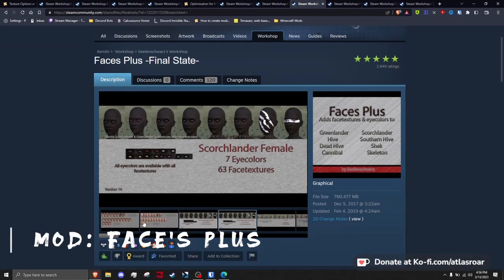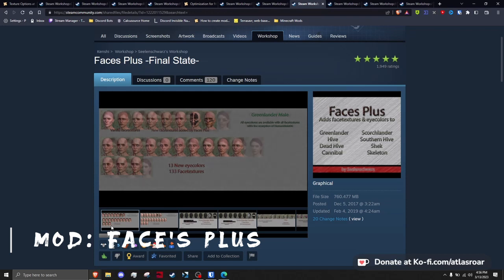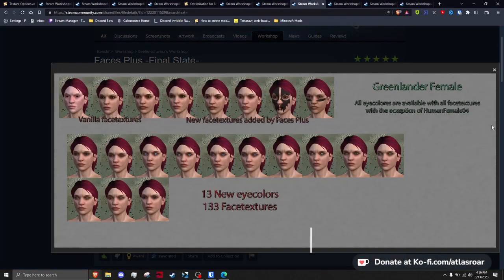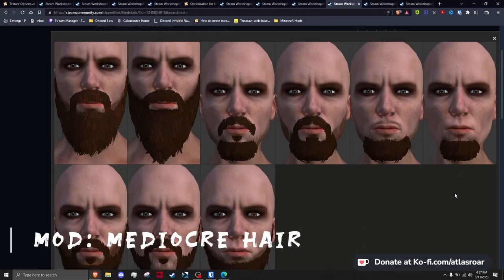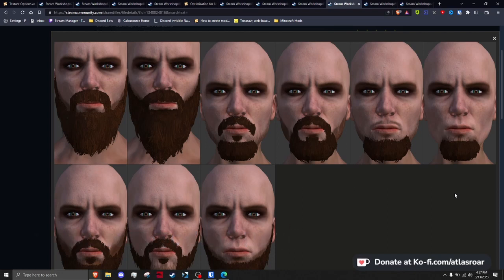Sealing Shores Faces Plus adds lots of variation which can help with longer playthroughs. All the face mods work together, meaning you can have hundreds of new faces to choose from and see in the world of Kenshi. Mediocre Hairstyles introduces dozens of beards and hairstyles, allowing people to spawn with better looking hair and some new facial textures.